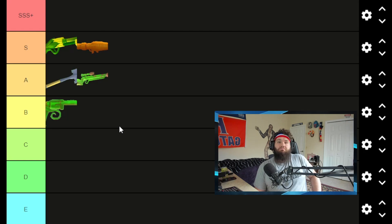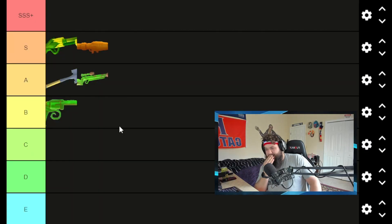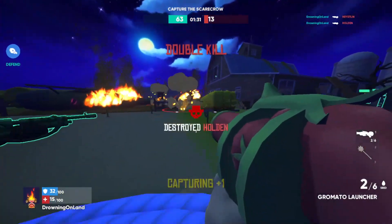To all the people saying 'Drowning on Land, are you stupid?' for putting the sniper in B last time — yeah, maybe I was, but I ask that you forgive me. Moving on, this next item has been all over my tier list before — literally bottom to top to bottom. We're talking about the Gramado Launcher, the grenade launcher of Shotgun Farmers.